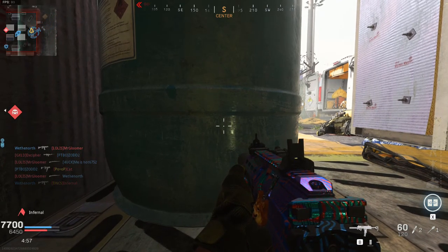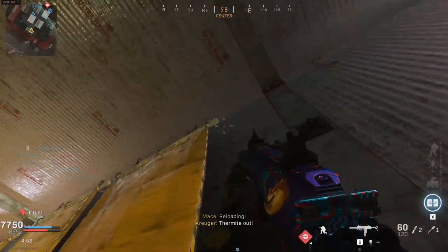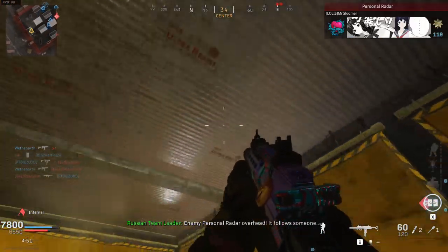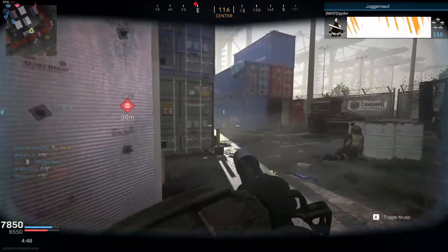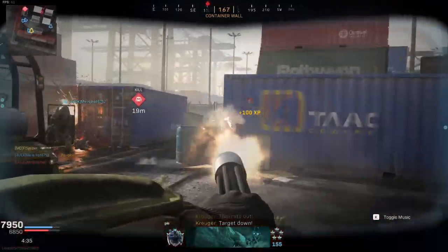You can actually pick up care packages and Juggernauts through containers. So I like to call it on top of the white container and get it through the top of the container like this. And there we go. I'll let the gameplay play out — I got a few clips of me running around with the Juggernaut, so enjoy.